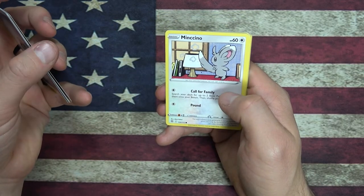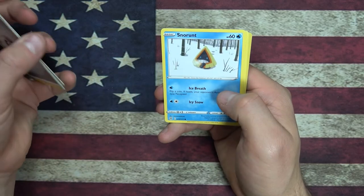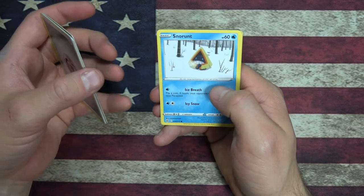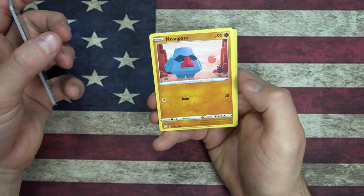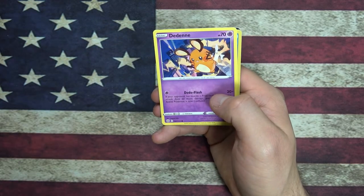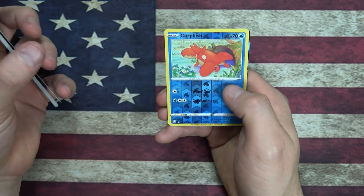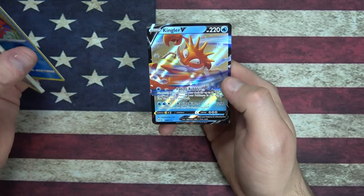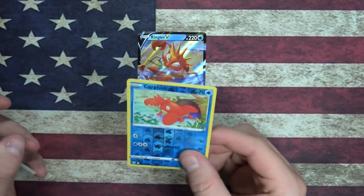What is this thing? That's a Chinchilla Pokemon — hell yeah. Baltoy, Snorlax — it's a Snow Hat Pokemon. That dude's got a huge nose and he can ram you with that nose. Tadene — oh, that's cute. We got a Reverse Foil Corphish, and we got a — whoa — a Kingler V! That is crazy. I like Corphish though.